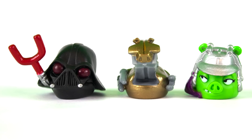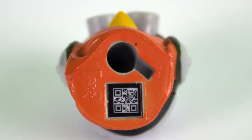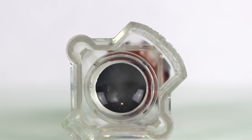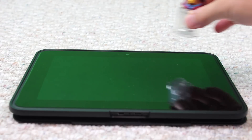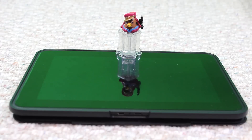You could also teleport your figures into the Angry Birds Star Wars 2 app. The bottom of the figures have a special hole in it to attach to the Telepods Base. They also have a very small QR code. The Telepods Base has a magnifying lens in it, and it magnifies the QR code. You attach the figure to the Telepods Base, then place it over a mobile device's front facing camera. The mobile device reads the QR code and teleports the figure into the game.